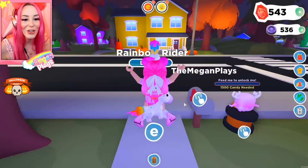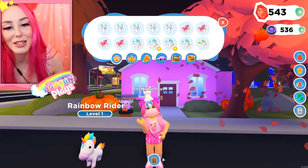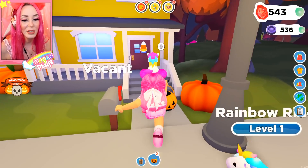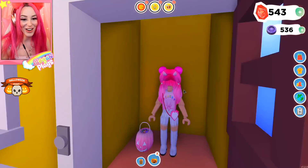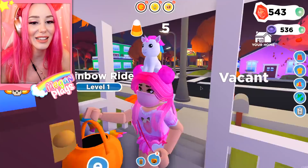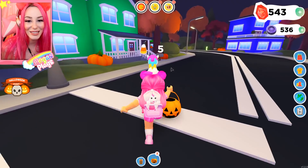To go trick or treating and get the little candy monster, you're going to need to click on the crown and get your pumpkin pail — we have zero candy right now. Let's start ringing these doorbells and collecting our trick-or-treat candy. Oh my gosh, it's me — welcome to my house guys, I actually do have the headless on. She threw candy at me like it was nobody's business.